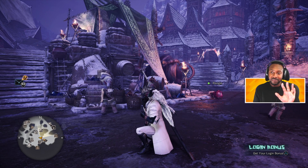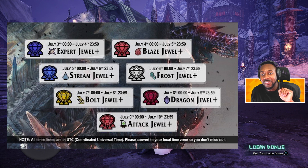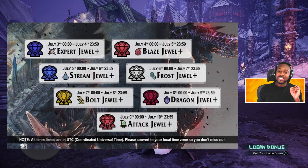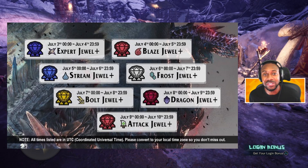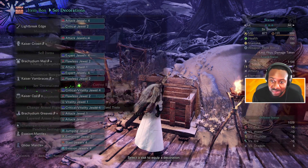As you saw on the thumbnail of this video — I'm so excited I can't even speak right now — on July 3rd you have a chance to get an expert 4, and July 9th you can get an attack 4. Everything else I have plenty of, but say you want that attack 4 and you've been grinding for hours and hours, this is your opportunity to get it.